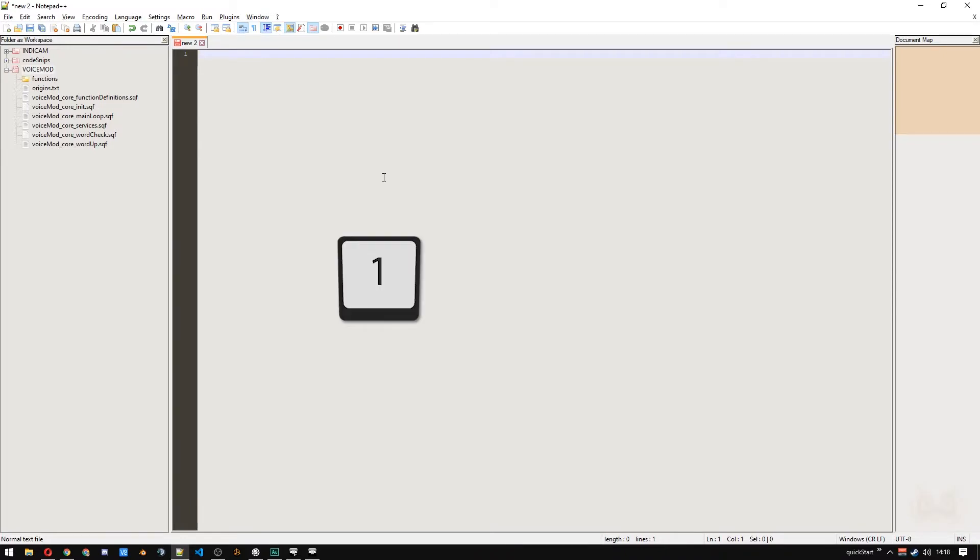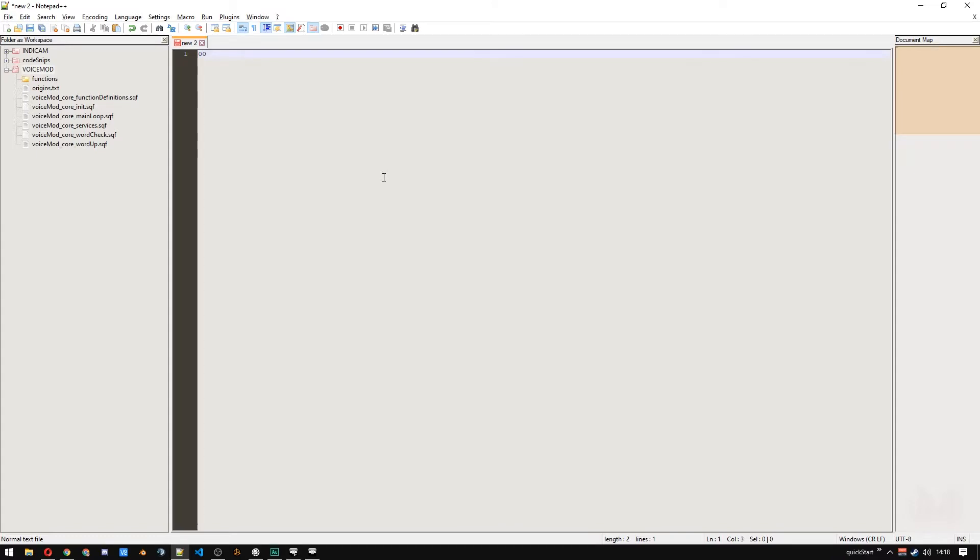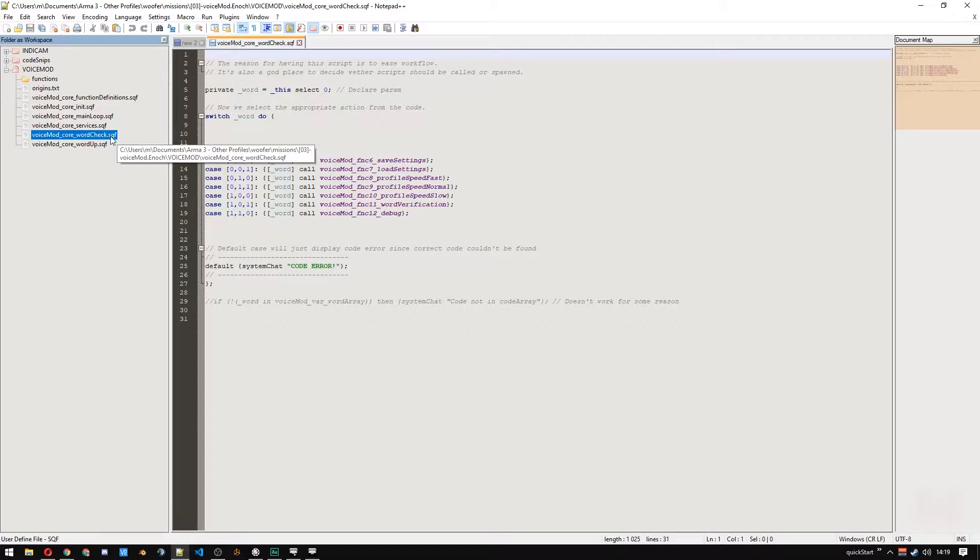So, let's say we have a 1, a 0, and a Pulse key. We want to form a code — let's say the code is 0, 0, 1. To let the mod know where the code begins and where it ends, we have a Pulse key. So: Pulse — which means a code is now coming, get ready to listen — then the actual input, 0, 0, 1, and finally a Pulse key again. That tells the script that we are done sending our code. Now the script can go and execute the function that our code is associated with by picking it from that list.